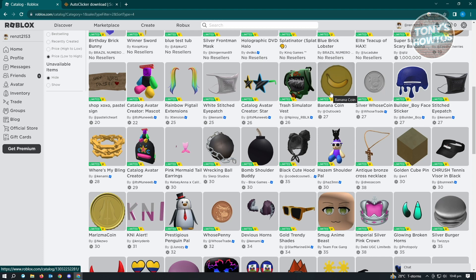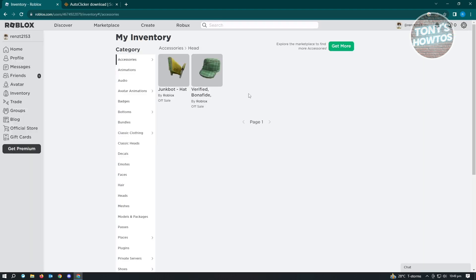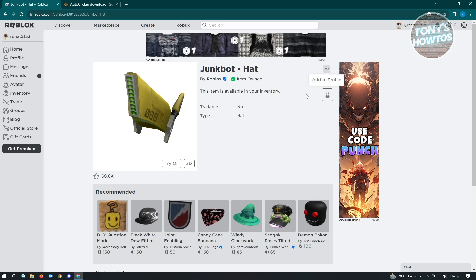Once you've got your UGC or limited UGC, you can basically sell it to other creators or players in Roblox. The only downside is you'll have to have Roblox Premium in order to sell those items. To sell an item, go to the limited item, click the top right, and you'll see the sell item option — but you'll need Premium for that. Don't worry, there are other options too.